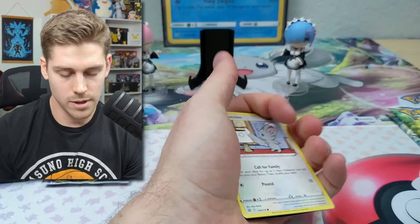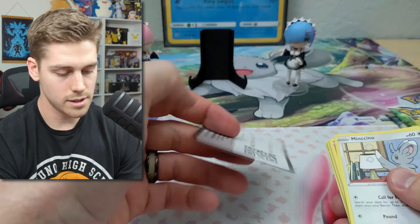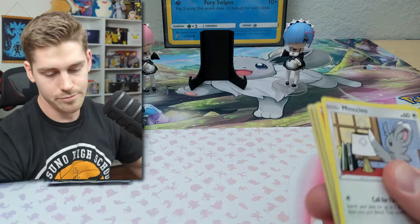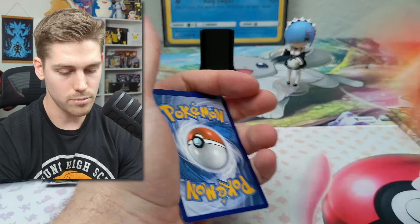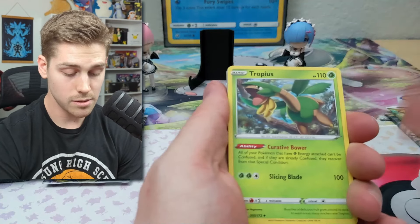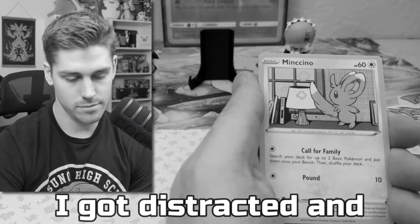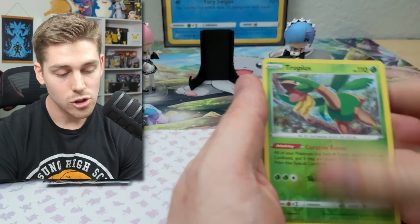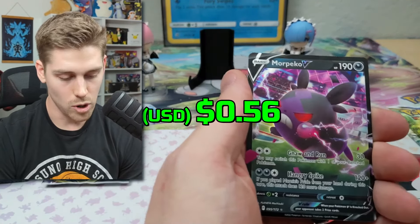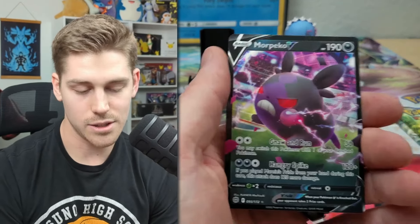Let's see how Brilliant Stars goes. So far a lot of nothing, but that's to be expected — it's not like the new sets where pulls are all over the place. Brilliant Stars might actually get us something. We got Charmander, Gulpin, Corphish, Tropius, and a Morpeko-V. At least we get something.